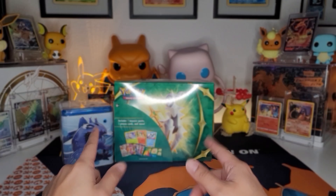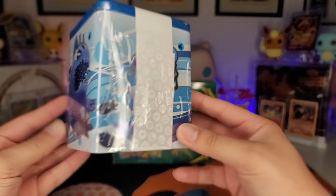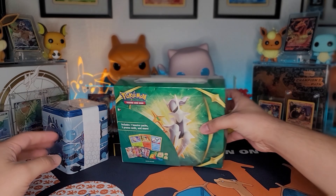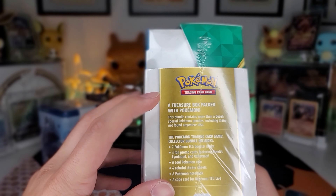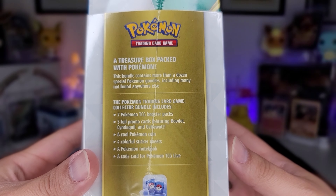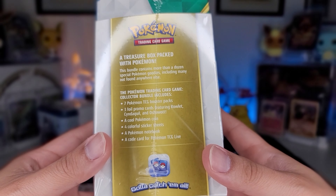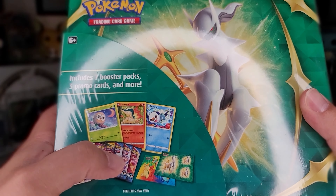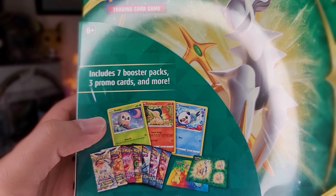What is going on trainers, and welcome to another episode of Games Focused Up! In this episode we're gonna be opening up this water stackable tin and then we're gonna be opening up this Spring Collector's Chest. It's a treasure box packed with Pokemon — comes with seven booster packs, three promo cards: Rollet, Sinequil, and Ashwat, a coin, stickers, and a pretty cool notebook. It comes with two Brilliant Stars, one Evolving Skies — I haven't seen Battle Styles; I've seen other openings coming with Vivid Voltage instead — but we'll have to see once we pop this open.